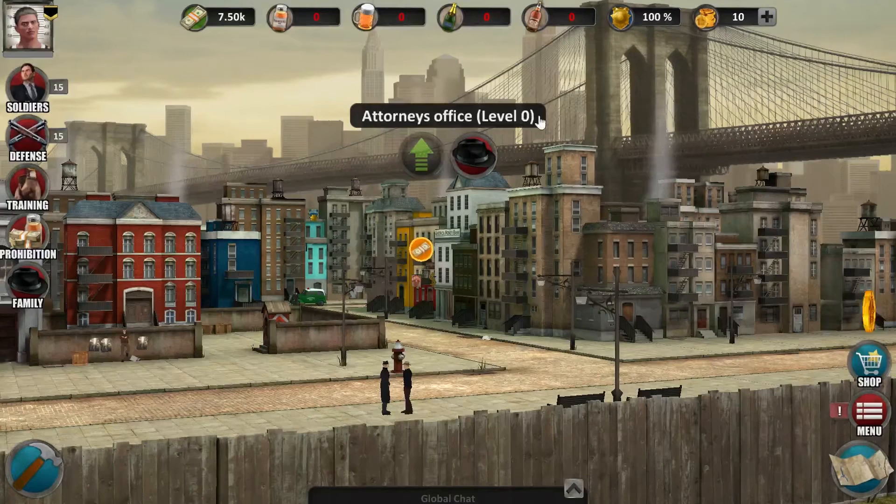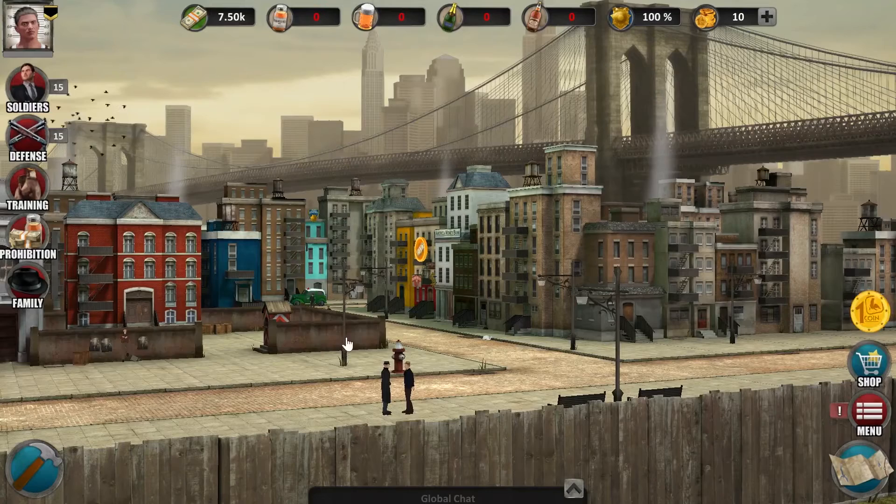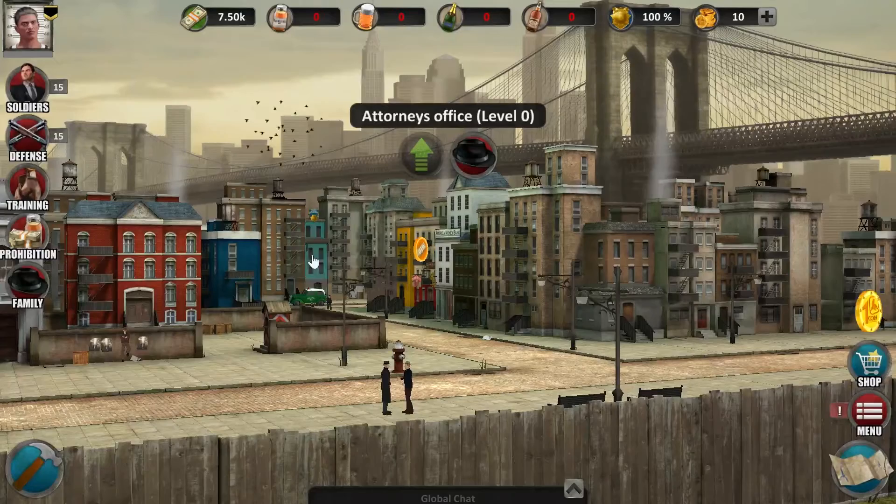Creating or joining a family requires a lawyer. Believe me, a family shooting other families in Manhattan definitely needs a lawyer. You'll find it here. You'll be able to hire or build the lawyer when your townhouse reaches level 4. Unlike the other buildings, the lawyer has only one level. The big hammer button leads to the building menu. You can upgrade buildings right in the district by clicking on the building and its upgrade button, or via this menu.